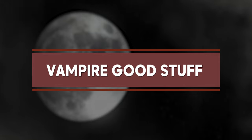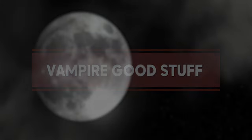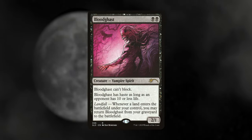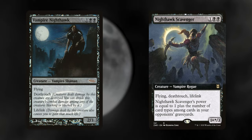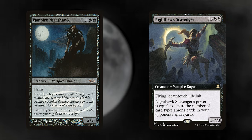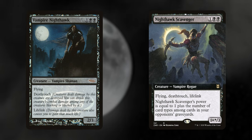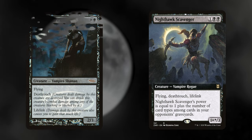Starting this party we've got the best vamps on the block — nothing but value from here on out. Bloodghast is a classic: a lord of the Grand Vampire that can return from our graveyard to the battlefield whenever you have a landfall. Vampire Nighthawk and Nighthawk Scavenger are my personal favorites. No deck would be complete without a Vampire Nighthawk or at least something with flying, deathtouch, and lifelink — and these both have all of those things, so you check all the boxes.